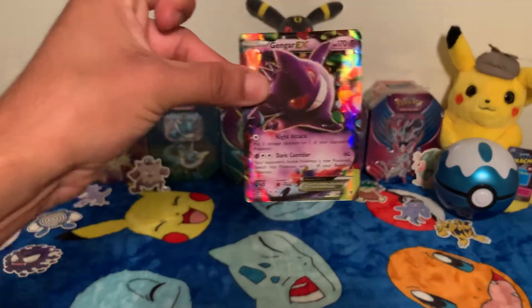We got a Carbink, a Womadam, a Kabuto, a Loudred, a Meowth, a Larvitar, a Boomerie, a Cottonee, a Cottonee, a Bronzor, and an Amistar BREAK. That's pretty good for my first pack. Put that right over there — I'm in the lead so far, obviously, because I opened mine first.